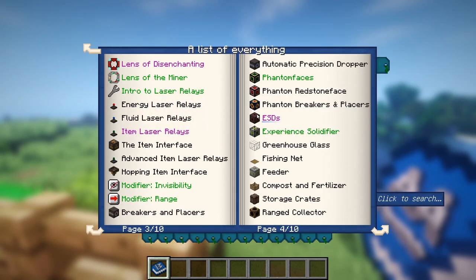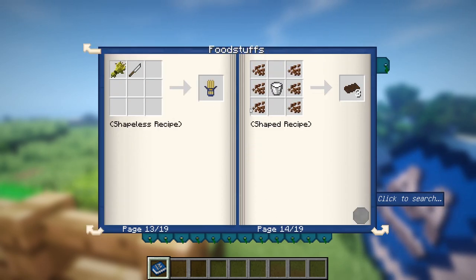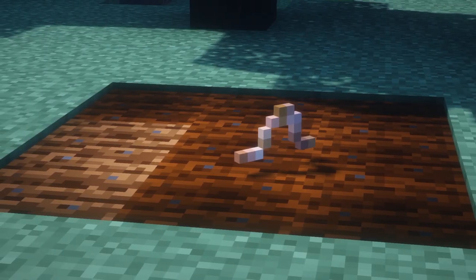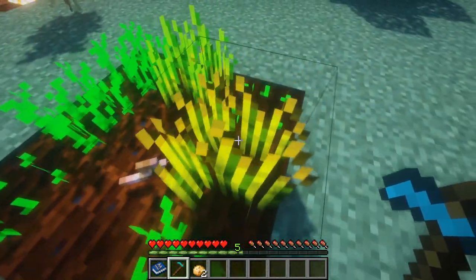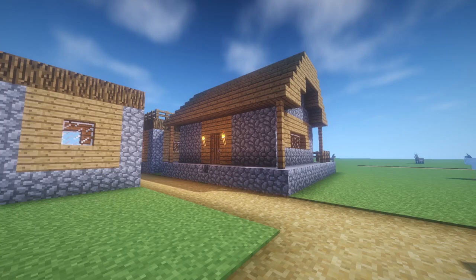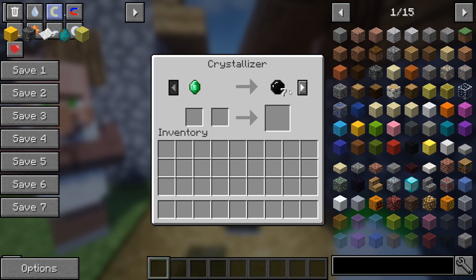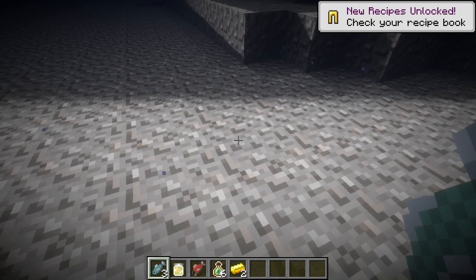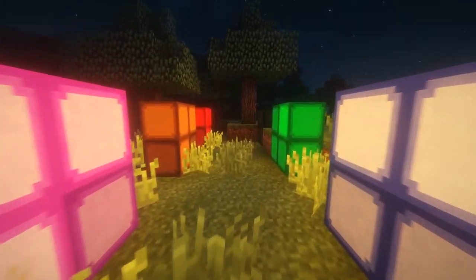Since Actually Additions has much more content than covered, it will be virtually impossible to cover it all. But in terms of what else it covers, here are some other features. When tilling grass with the hoe, you have a chance that a worm will pop out, which can be used not only to help farmland remain tilled in a 3x3 radius, but also helps keep it hydrated and speeds up the growing process of crops. Three villager professions can be found with unique structures in villages — one selling gems, another selling machines and various blocks and items added by the mod, and the other selling crystals. Treasure chests can be discovered in ocean mines containing plenty of sunken treasure. And finally, lamps are a new source of light that can be crafted in all 16 colours, which can further enhance your builds.